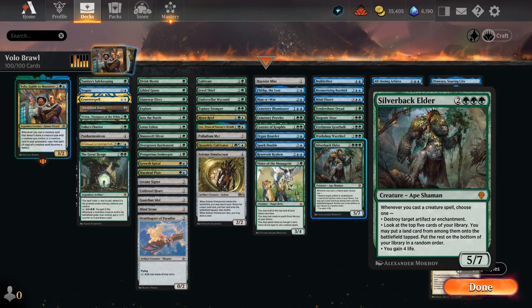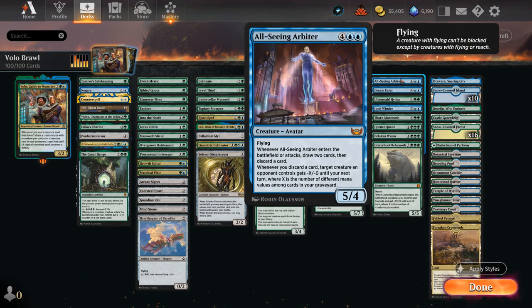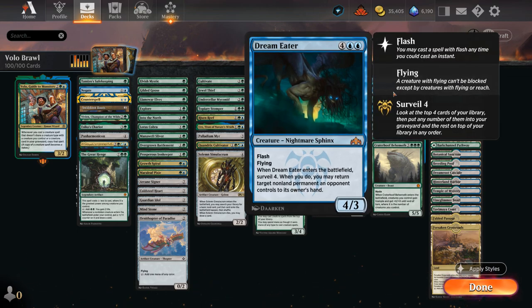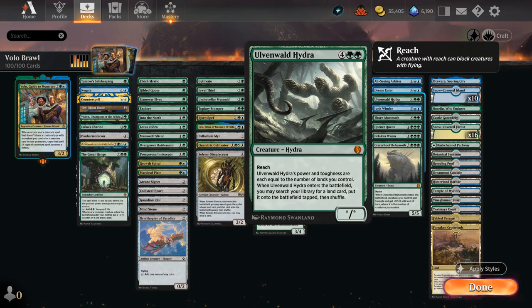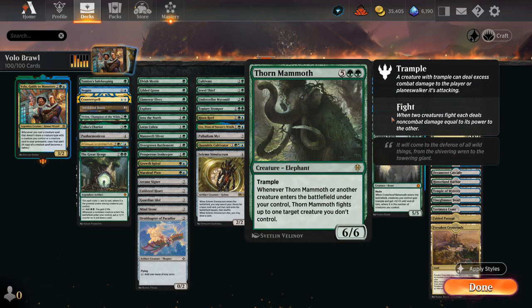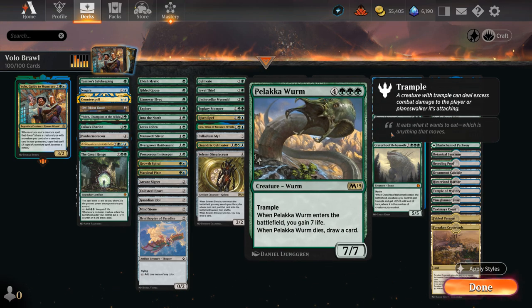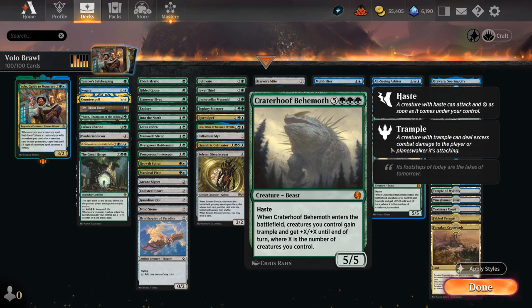Workshop Warchief can gain life and maybe leave behind a 4/4 token. Silverback Elder can destroy artifacts or enchantments whenever we cast a creature, gain life, or help us ramp. The All-Seeing Arbiter is great in multiples as we get to draw and discard while shrinking opposing creatures. Dream Eater can bounce opposing permanents when it enters and surveil to find our next big play. Olvenwild Hydra can ramp when it enters by finding a land and gets bigger the more lands we have in play. Junkwinder gets a discount from controlling tokens and whenever a token enters we can keep an opposing creature tapped down. Thorn Mammoth to fight opposing creatures, Hornet Queen — the second insect — makes four 1/1 insect tokens with flying and deathtouch, creating an entire army especially with Volo in play. Palaka Wyrm gains seven life when it enters and draws a card when it dies. And last but not least, Craterhoof Behemoth — the only beast — pumps our team and often wins the game on the spot.